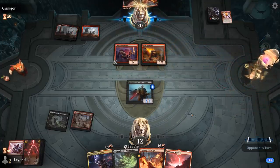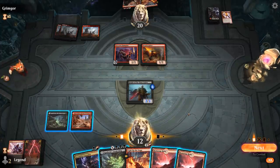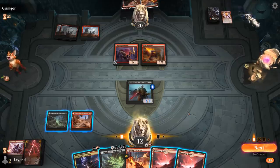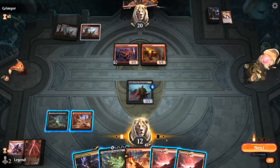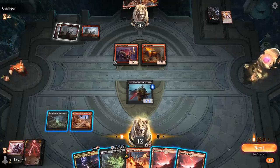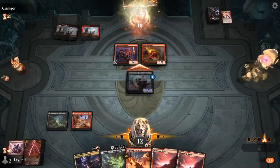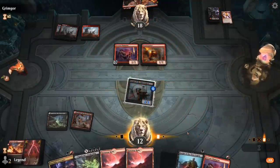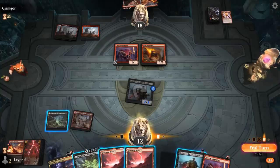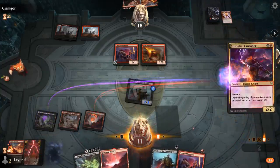Opponent found a Scorchspitter as well. Now I probably want to attack with Knights and then I can Spectacle Light Up the Stage, play Crusader maybe. Found 2 more Knights — I think I still play Crusader here, because we want to find Scourge of the Skyclaves.